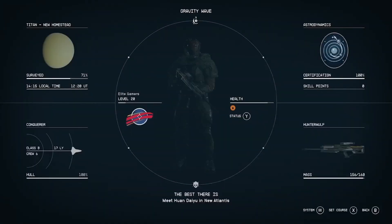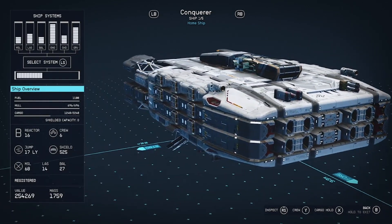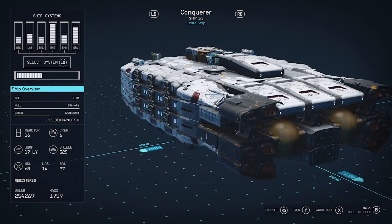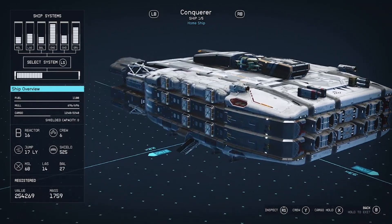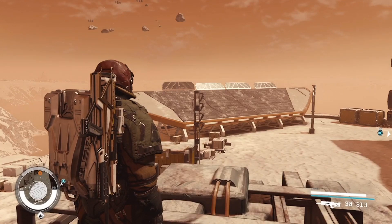So this ship is called the Conqueror. Just look at this behemoth — you can buy it just like this. I made a modification to it; I added some refiner modules up at the top. I'll show you those when we do the walk-around.